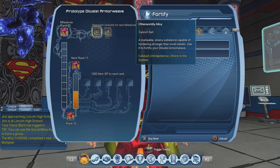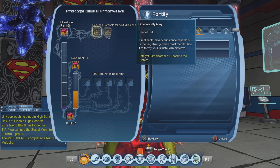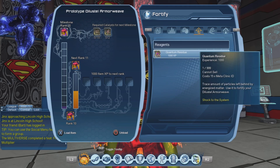For rank 20, we will need 10 alloys and two synthetic DNA. Sadly, the first few days I played I wasn't able to get any alloy, so I had to play with multiple characters in order to get some alloys — and the same goes for the quantum residue.